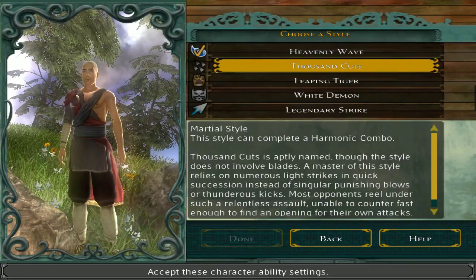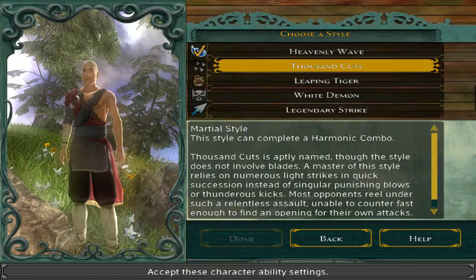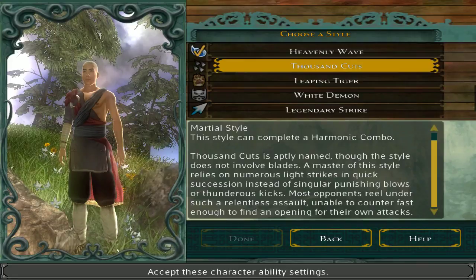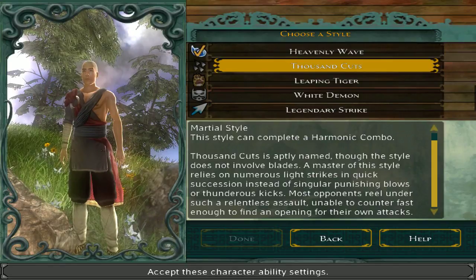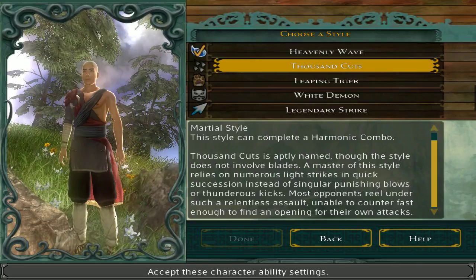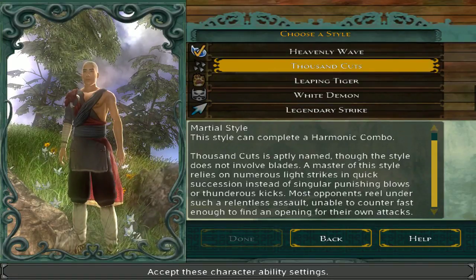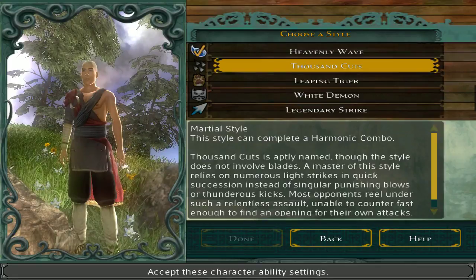Thousand Cuts — arguably the best style in the game. Martial Style, and this style can complete a harmonic combo. The style relies on numerous light strikes in quick succession instead of singular punishing blows. Most opponents reel under such a relentless assault. Thousand Cuts is basically the win button — it does an enormous amount of damage very quickly and doesn't leave you open. Its only real downside is its very short range; you gotta get right up on them.